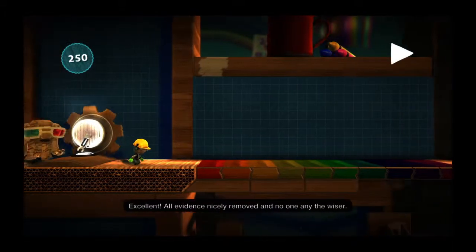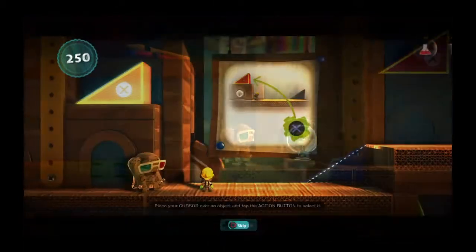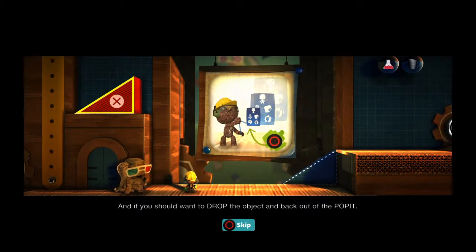Excellent. All evidence nicely removed and no one any the wiser. Place your cursor open. You can then move the object around using the left stick. And if you should want to drop the object and back out of the poppet, you do so with the back button.